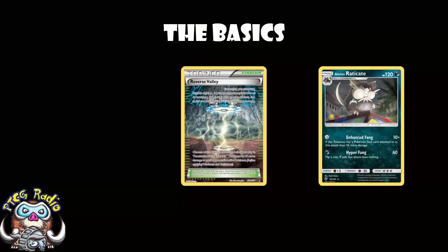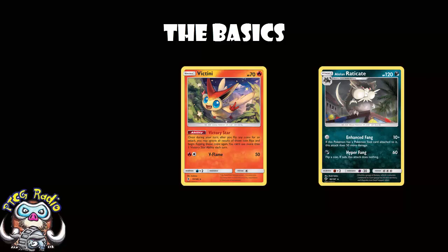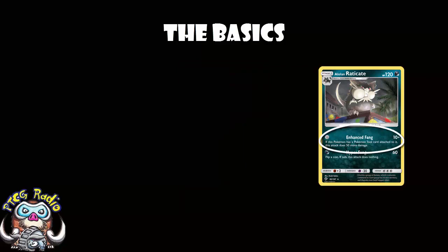Raticate does have a second attack, Hyperfang — 60 damage for 1 Dark Energy, but if you flip tails it does nothing. The Victini from Guardians Rising gives you a 75% chance of hitting heads, but honestly if you're using that attack, something's gone wrong. The great thing about Raticate is attacking for 0 energy, having way more room in your deck because you're not playing energy cards, and never having one of those turns where you just couldn't find the energy. It's Enhanced Fang — for 0 energy, 10 damage, but 60 if you have a Pokemon Tool attached to Raticate.